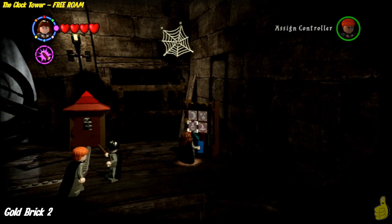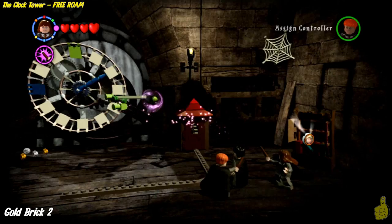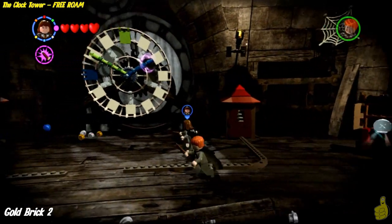Now we can switch to Hermione and use the bookcase that we freed with Reducto on the right, and follow the pattern as indicated. And there we go — some more bouncy bits that we can build up and finish the clock. Take note too, there also is a character token that is revealed here.